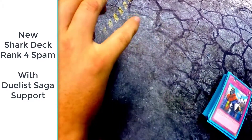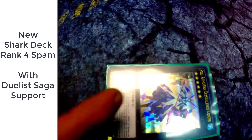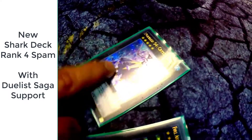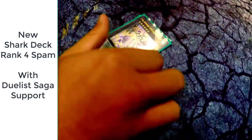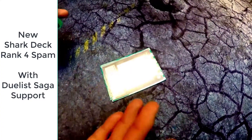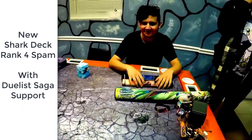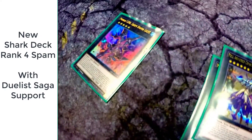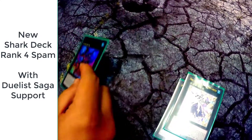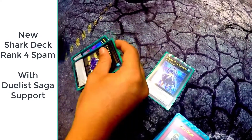Extra deck — got Former Crystalline Lancer, basically it's rank five. You can overlay rank fives and then activate the effect, and then it gains 500 for all the XYZ material attached to it plus it can negate monster effects that turn. Then you got Number C101 Silent Honor Dark — you use the Rank-Up, you can take a specially summoned monster for free, then go into her, and she gains 500 for every XYZ material attached to it.